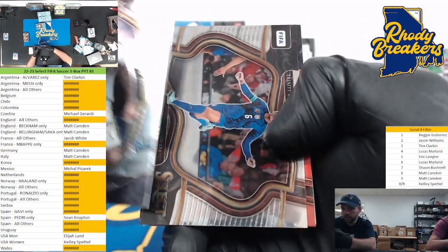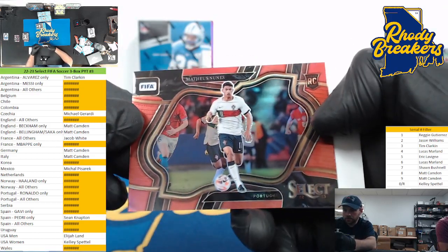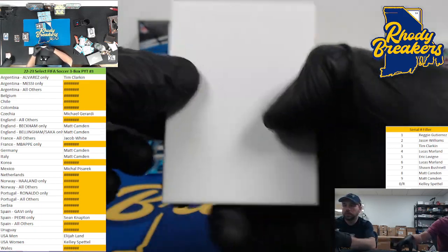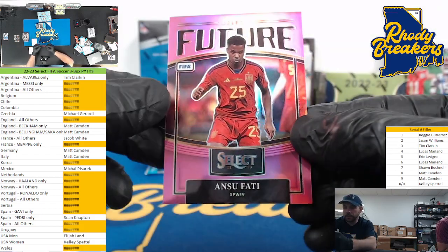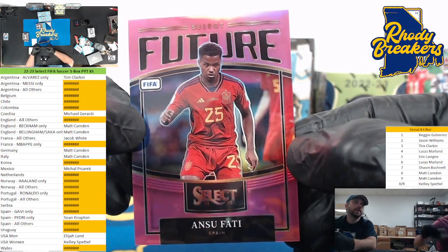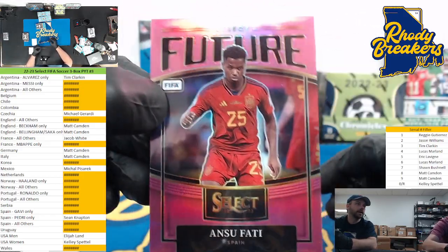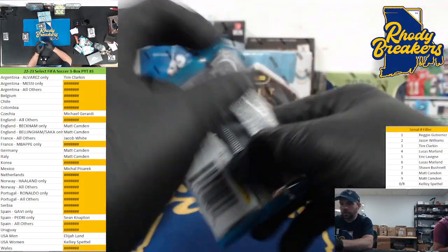Looks like there's Trinity on the field level and Nunez Portugal on the red. Field level 239, nine spot. And looks like we have a pink of Ansu Fati future insert - pink, Spain in the all others. 15 out of 25, five spot Eric. Nice Ansu there, beautiful card.